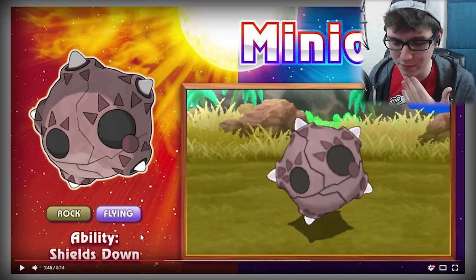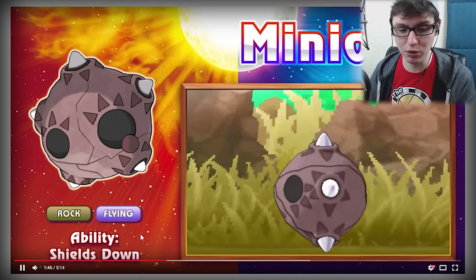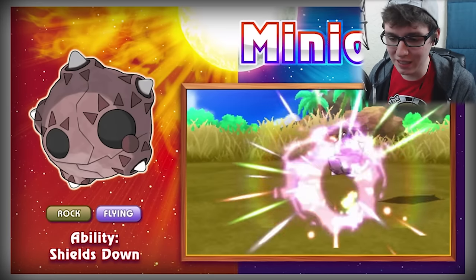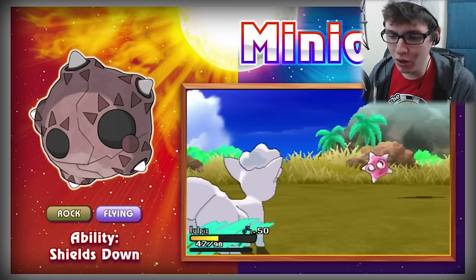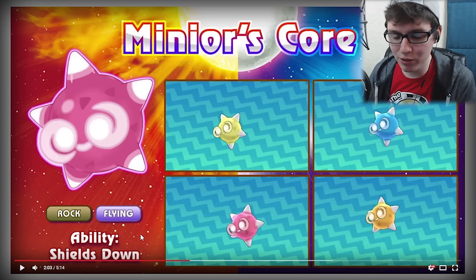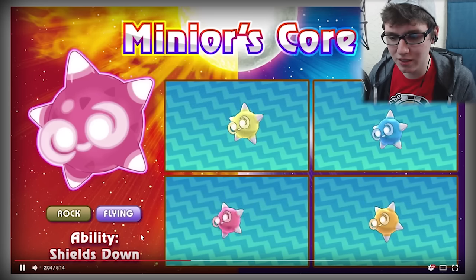New Pokémon here — Minior! I don't really know, it looks like a meteor. It's actually pretty cool — it's Rock Flying. I don't know about that typing though; it looks more like Psychic or Steel or anything really. It's gonna get destroyed by Ice type. Whoa — Shield Down! What does that do? That's pretty cool. There's four different colors — I wonder if those are for like different moves or different weather effects. It kind of reminds me of Lumas.